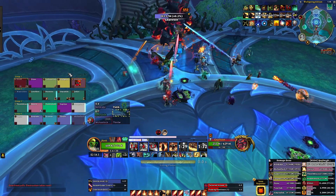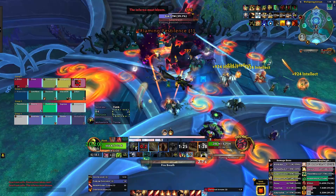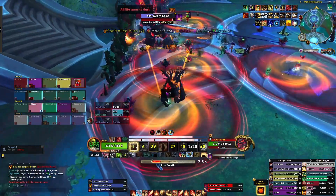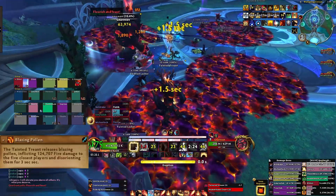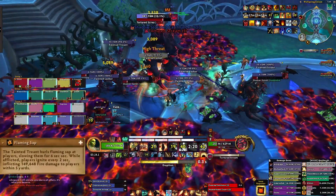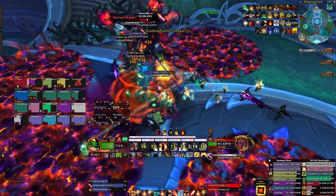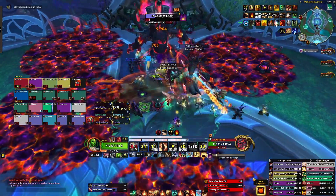That about sums up the fight on Heroic. On Mythic, Gnarlroot gains one notable mechanic: Flaming Pestilence will now also spawn two dormant Tainted Treants. Tainted Treants have two abilities. Blazing Pollen is an interruptible cast that causes them to deal moderate fire damage to players within 5 yards. You want to make sure to have Controlled Burn players activate both Treants each time to not fall behind on them.